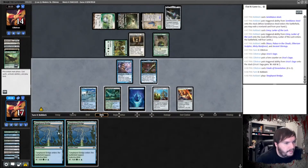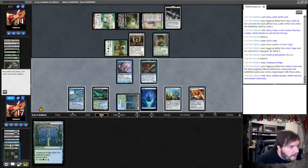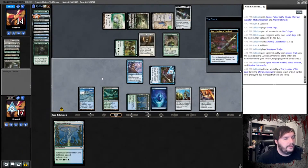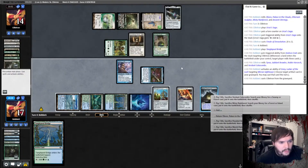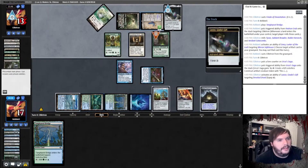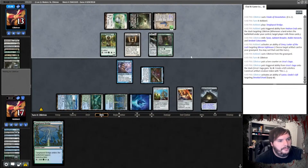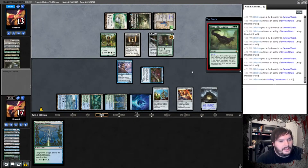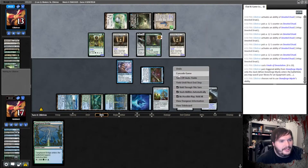We get a Bridge. So we tap that, get the Safe House, play the Safe House. He taps for a single blue — which I guess doesn't help. I just lose though, right? Yeah, here he goes. Equips, sure. Presuming he has something to go infinite with. Finale of Devastation, X equals 20 — seems good. Alright, so 0-2 with the deck. Let's get into the next.